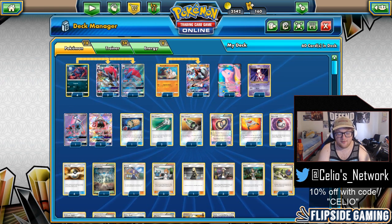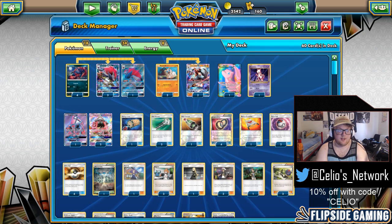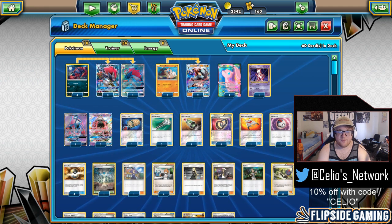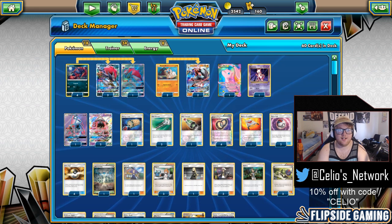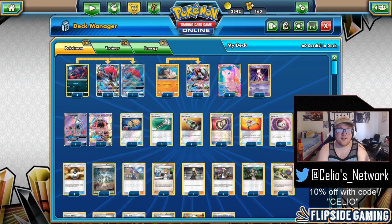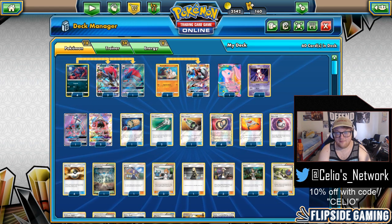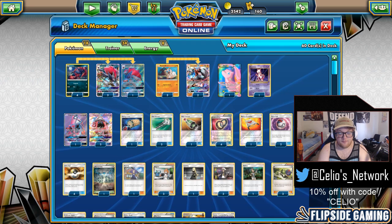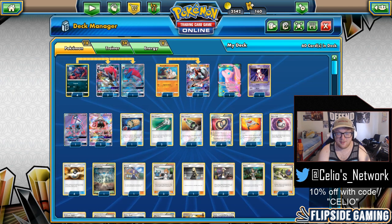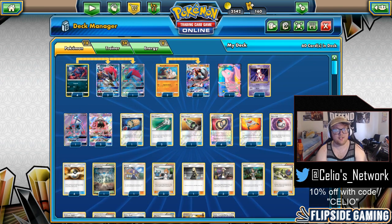I 2-0'd Jason, and Ryan Antonucci 2-0'd John, so I'm playing against Buzzgarb in top 2. Neither of us really needs first place over second — he just needs any League Cup placing to get his invite, and regardless of whether I get first or second, I need top 256 at Nationals to get my Worlds invite. So we're playing it out. We're friendly and both knew each other's lists from talking between rounds.